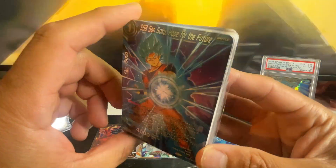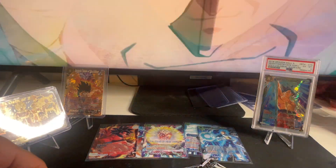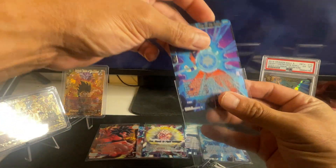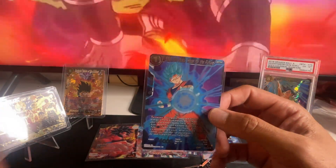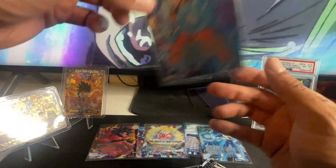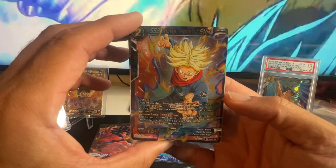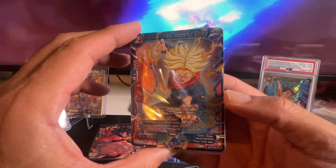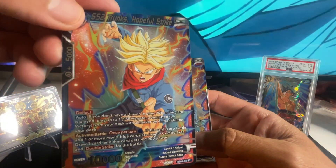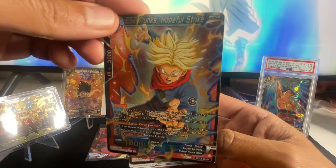Look at that — these cards are on fire! If you see these and want to get these cards, go ahead man, do not delay. Go to your local Target, your local hunting station in the wild and get them. These decks are awesome — the cards are awesome. They give you repeat cards but you get cards you're not going to get anywhere else. The next card is Super Saiyan 2 Trunks, Hopeful Strike, and we get two of those as well — hollow foil.